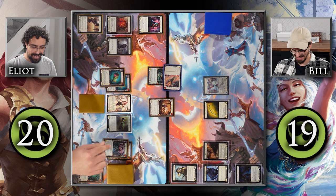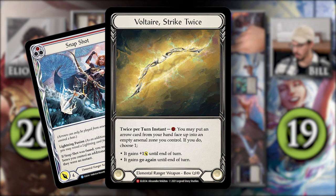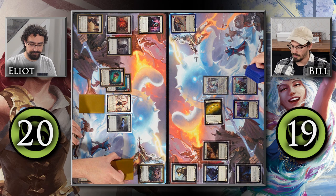I'm going to arsenal that card and end my turn. Before end of turn, I activate Voltaire to put this Snapshot into my arsenal face-up by pitching a blue Weave Lightning, then activate it a second time to put Frazzle into my arsenal face-up. I now have no cards in hand, and we both draw up to four.